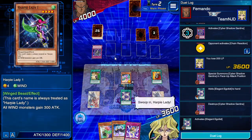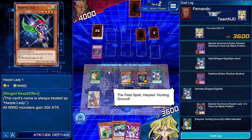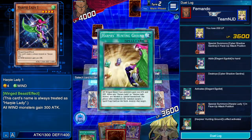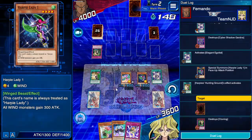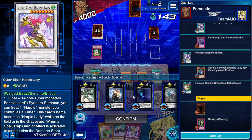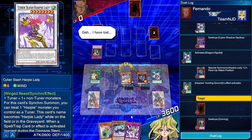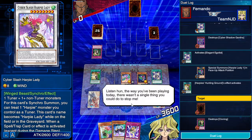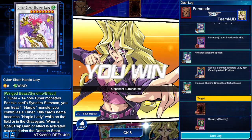Swoop in, Harpy Lady! She comes in. The field spell — Harpy's Hunting Ground! Now, that is a mandatory effect; you cannot say you don't want to do it. So on this next summon I'm going to be summoning from my extra deck — this Harpy Lady. He's very, very good. Looks like the opponent has lost and is going to quit. That's okay.